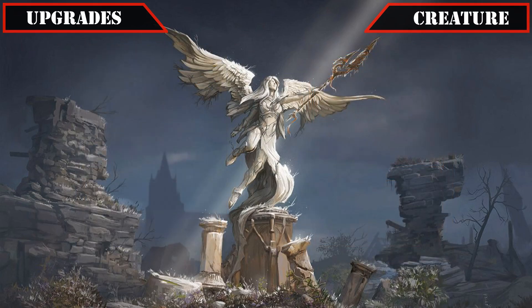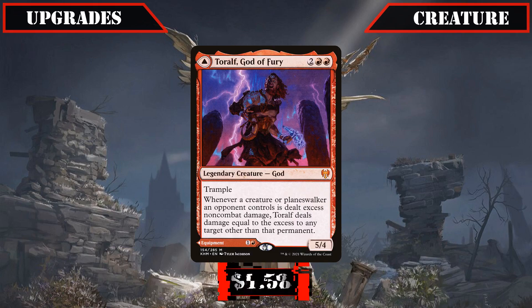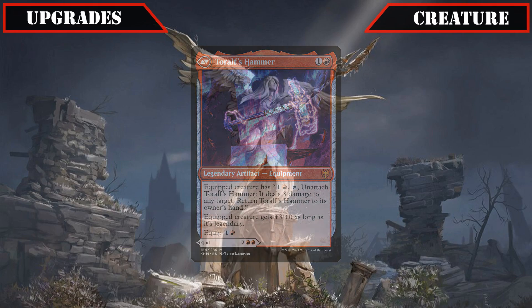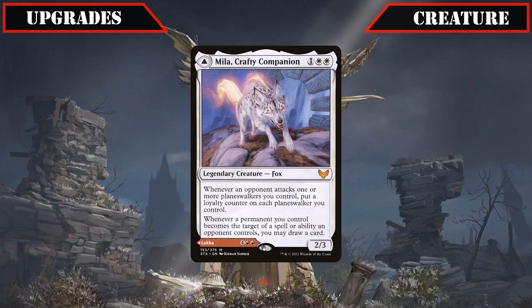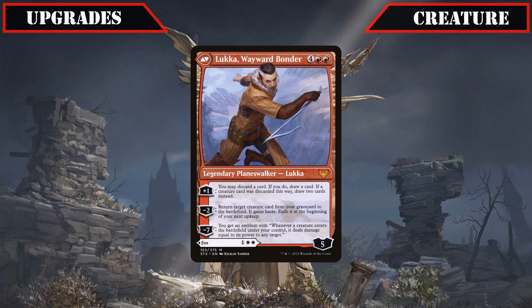Finally, we'll be cutting some of our extra lands to make room for even more legends, with Boros Garrison being cut in favor of Torolf God of Fury, whose front face has a solid stat block and an ability that gets us extra mileage out of our damaging effects, while his back face Torolf's Hammer provides a solid offensive stat boost and on-demand bolt for our legends. Orzhov Basilica is replaced with Varagoth Blood Sky Sire, who works perfectly with Dehada as a death-touching blocker that can safely tutor anything up to the top of our deck for only 2 mana, and Rakdos Carnarium is axed for Mila Crafty Companion — an MDFC whose front face is a decent source of loyalty counters and cards as our commander and creatures get targeted, and her back face Luka Wayward Bonder providing decent draw, temporary reanimation, and a Warstorm Surge-like ult to pile on the damage even more.